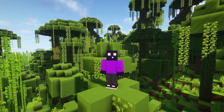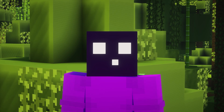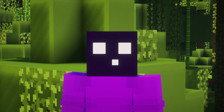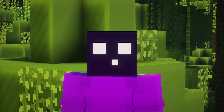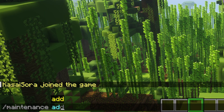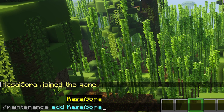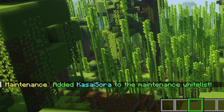Something else you can do is add players to the maintenance whitelist. This is not your regular Minecraft whitelist — it is a special type of whitelist that this plugin adds. To add players, type `/maintenance add` followed by a player name, for example Kassassara, and they will be added to the maintenance whitelist.